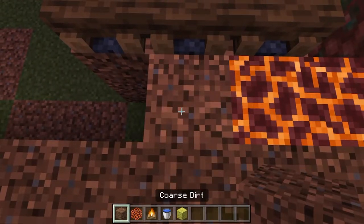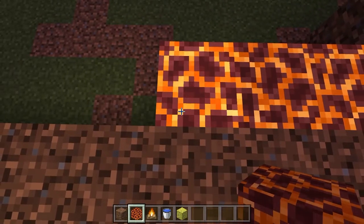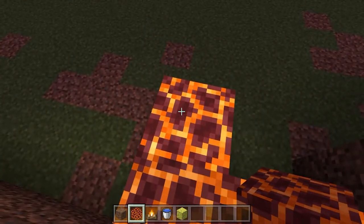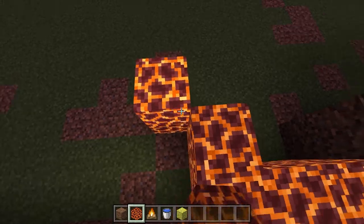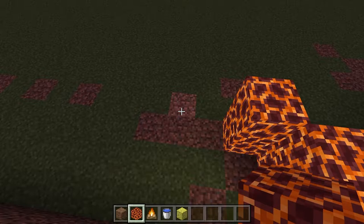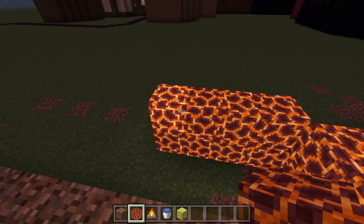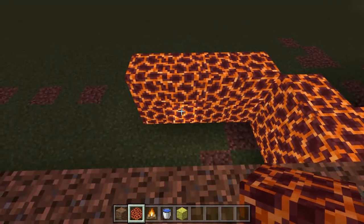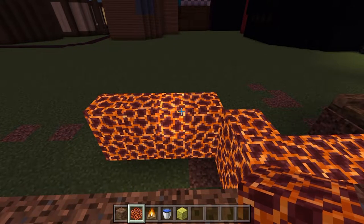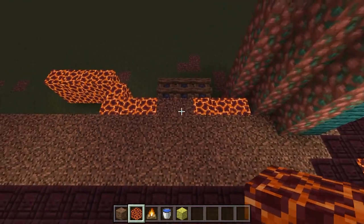Add more coarse dirt in here with a little space, then magma for one two three. Jump up just here for one, then do one diagonally around the corner. Continue along for about four blocks — one two three four — so eight in total counting the bottom layer, but we're going for the length here. This will go upwards that way but we'll leave that for later.